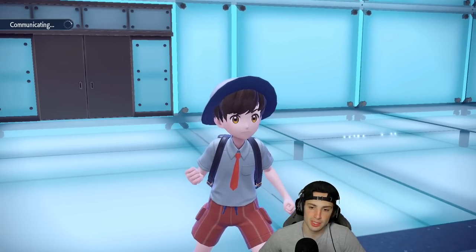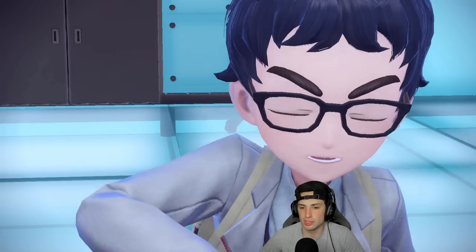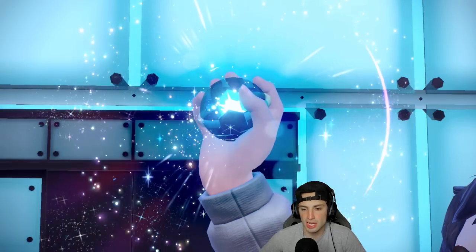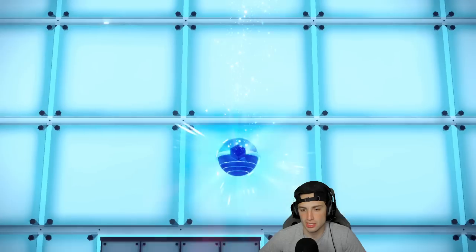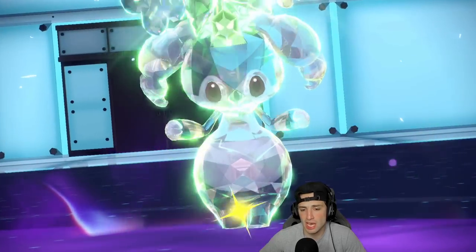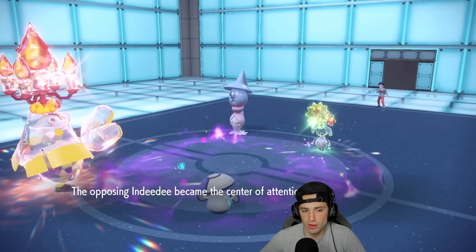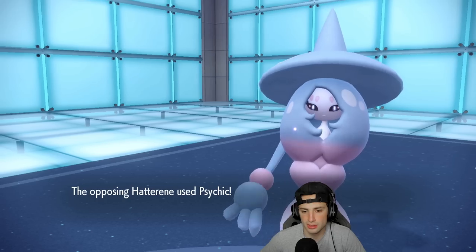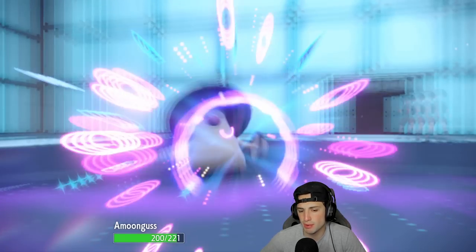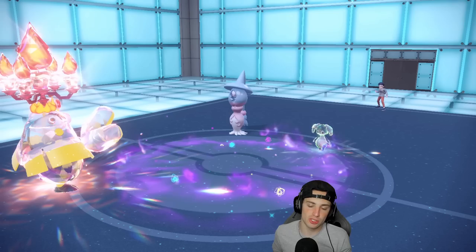I'm going to try to support with Rage Powder. If Indeedee uses Follow Me, it's not that big a deal and we can go from there. I forget what item Amoonguss is holding. Our opponent ends up Terastalizing Indeedee into Grass type — not a bad type. If they go for Follow Me, we can't put them to sleep, but if not we put Hatterene to sleep. They do go Follow Me, we go for Drain Punch, and Hatterene lands Psychic on Amoonguss.